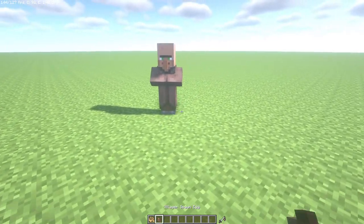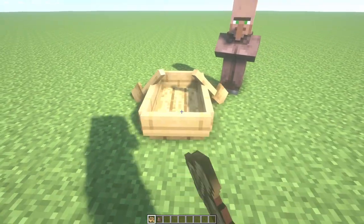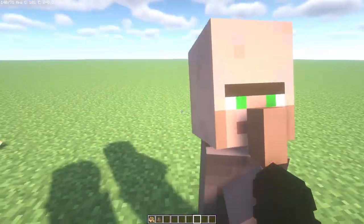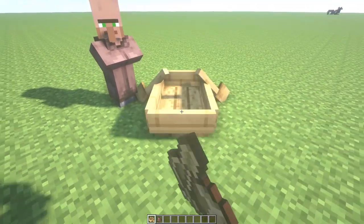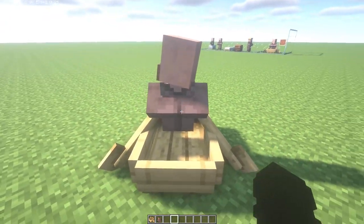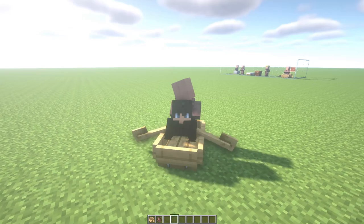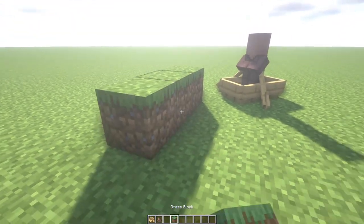The first way is using a boat. Imagine that here you have your village and you want to take this villager. Just place a boat and move the villager into it like this. If he moves, just break the boat and place it again, then move it. Now you have your villager in the boat — right-click and you will move your villager where you want.